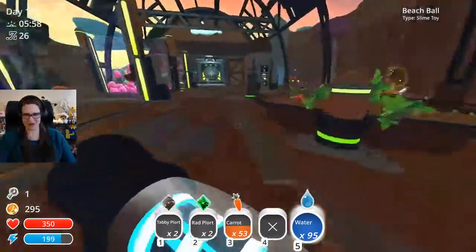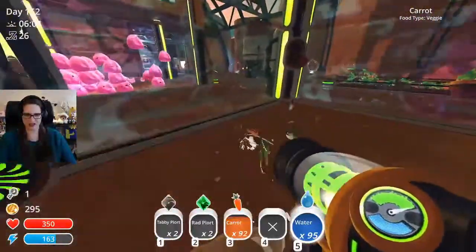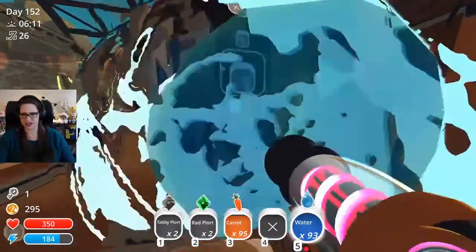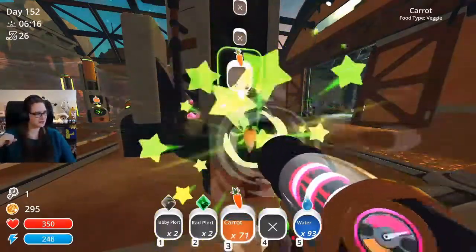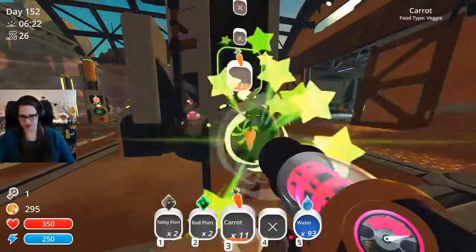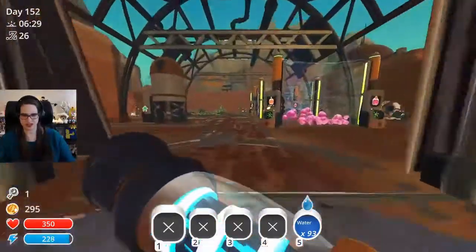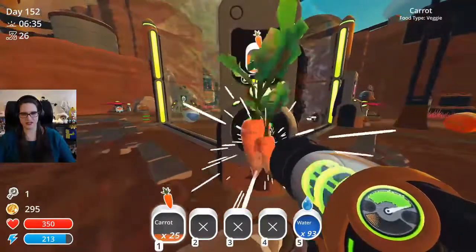We're gonna put carrots in the silo. Those are not carrots, that's water - water doesn't go in the silo. I can also jump off the tabby and rat plorts, and then I gotta check and see. Perfect. Let's put these all out because this is ridiculous - there's nobody living here.